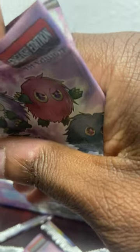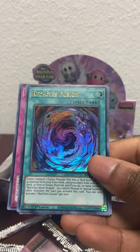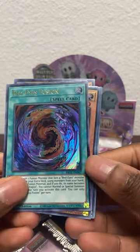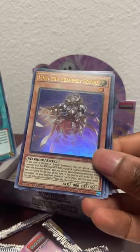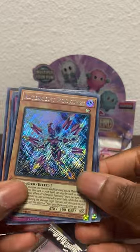Careful not to cut these cards. We got Number Protection, Zs Ouroboros Sage - oh we got Red Eyes Fusion! Nice - I use that card all the time on Duel Links! Duel Links!